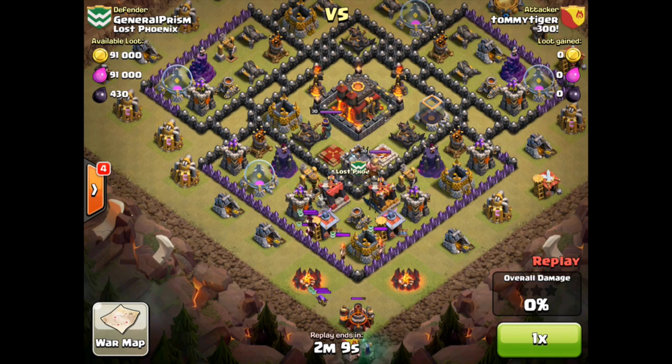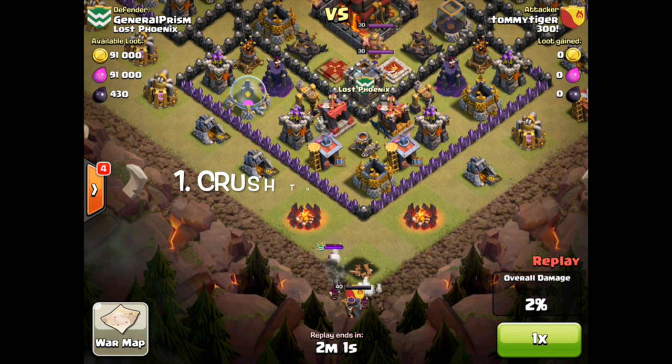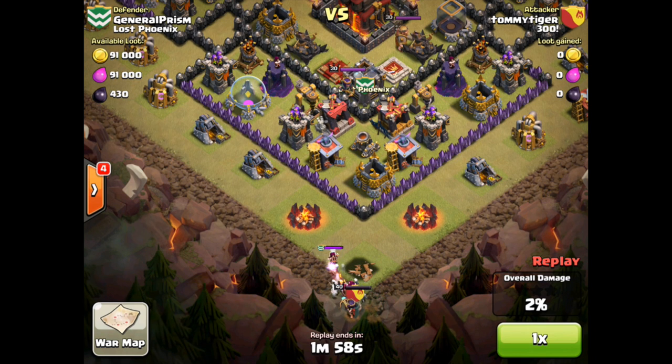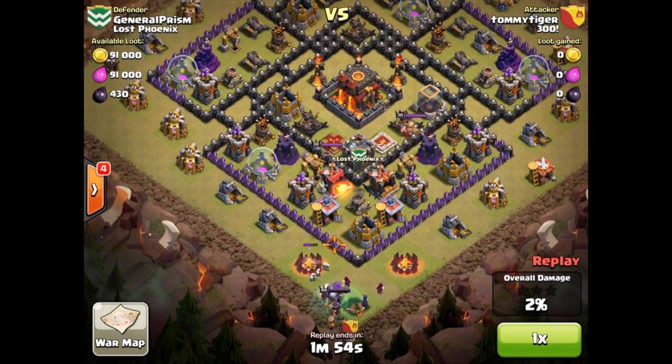I've had a chance to break down those attacks. We're going to go back, look at them, and see exactly what they did so well. It looks like I've got it down to five important steps, and as we watch, the first step is happening right before our eyes — and that is crushing the clan castle. That was certainly important pre-update, even more important now. You've got to get those clan castle troops out of the way before the hogs go down, or they will cause major complications.